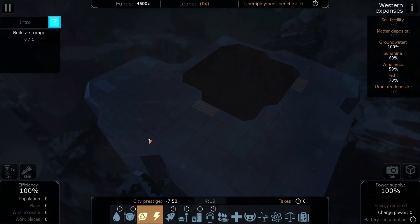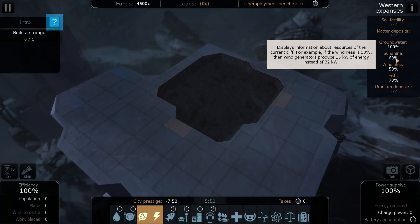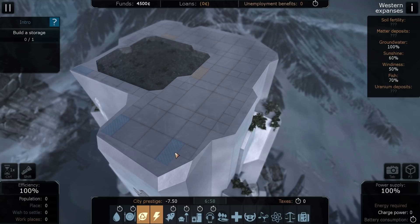The third cliff is the Western Expanses. That's also got fish — 100% groundwater, 60% sunshine, wind at 50%, and 70% fish. Comparing with Central Cliff: Western Expanses is better in all aspects. It's got more groundwater, more sunshine, equally as windy, and more fish. So let's build over here in the Western Expanses.